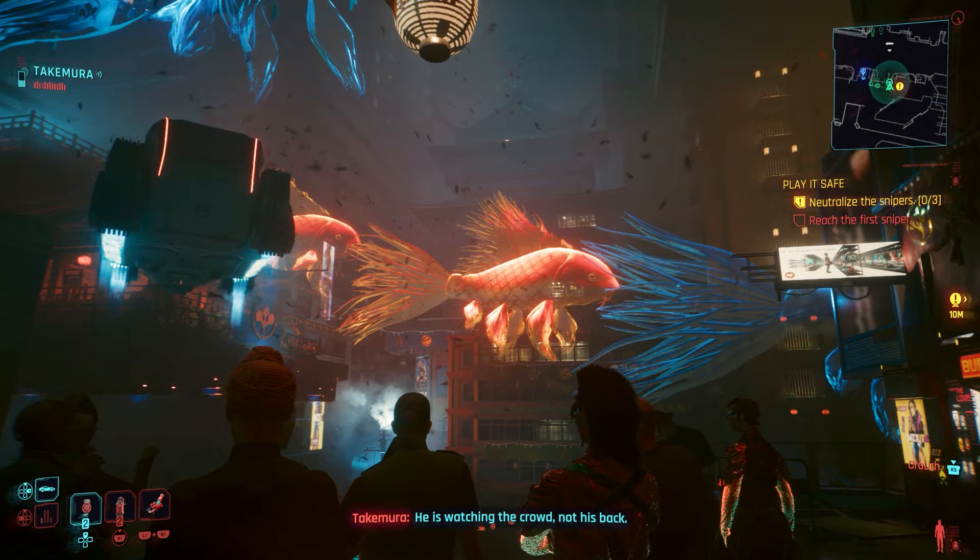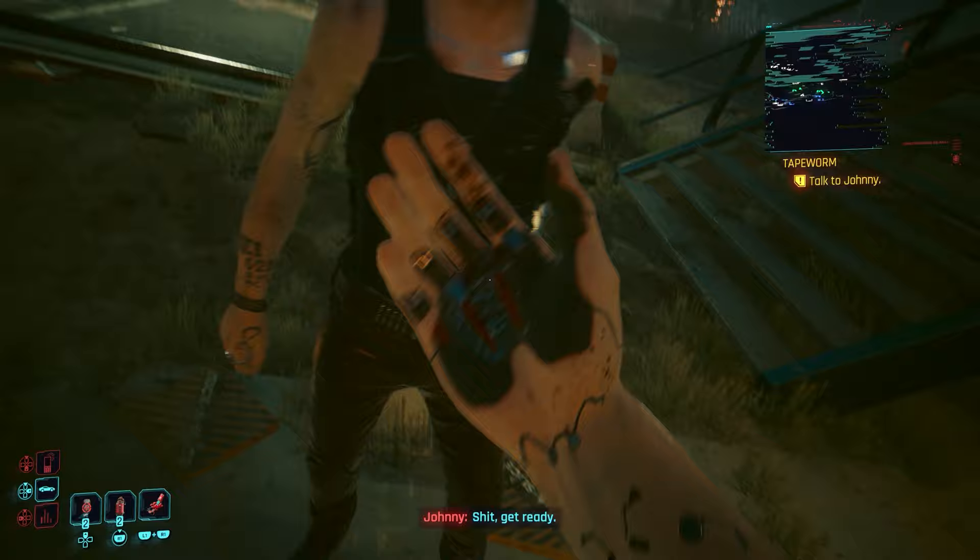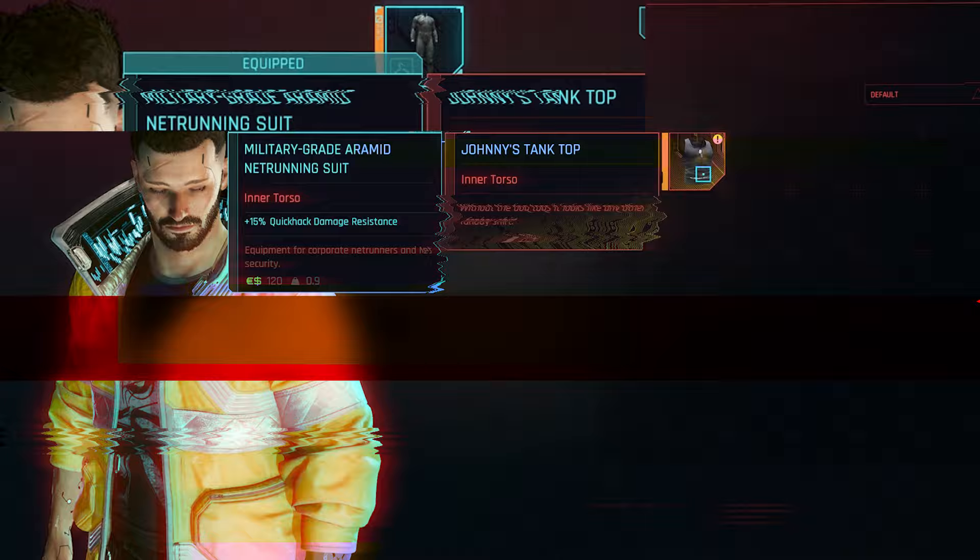This whole festival area is just so pretty, and the Alder fight is badass. After Takemura's hideout gets raided in search of Hanako, the relic will knock you out and the mission Tape Worm will begin, giving you a chance to share some cute moments with Silverhand and help him organize his kitchen cupboards. As soon as this mission is over, you will automatically be rewarded with the tank top.